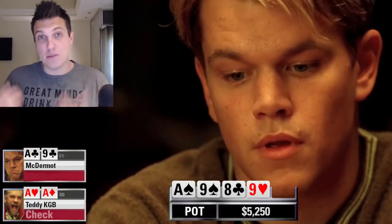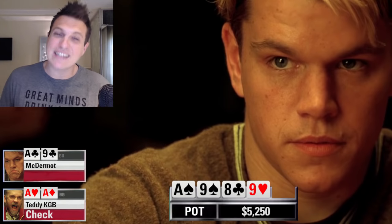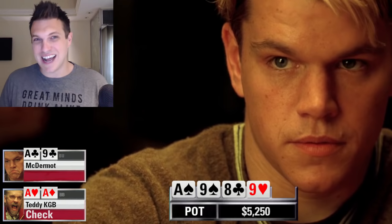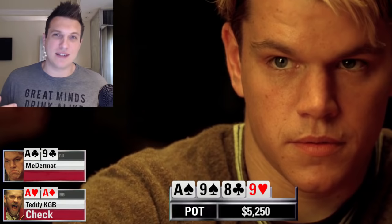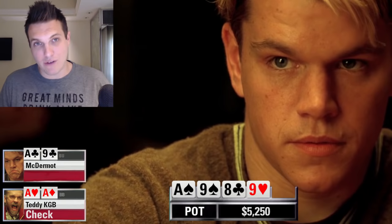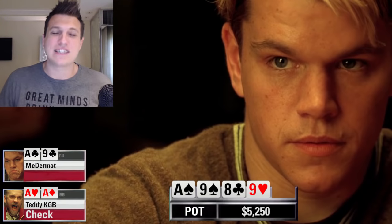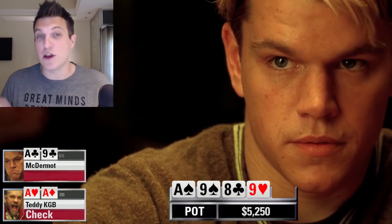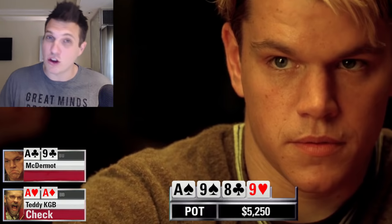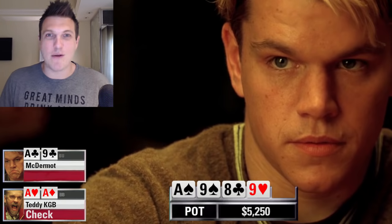The turn comes an offsuit nine and both players elect to check, which seems good for both of them. Teddy could debate leading to represent a nine, but it doesn't make much sense when he has aces — so blocked. Mike could bet and try to get a check-raise, representing three-of-a-kind, but checking makes sense to let the opponent improve if they're on a draw. Now that a nine has turned, it's even more likely Teddy is on a draw. When you have a boat it can often make sense to slow play, especially when your opponent is so likely to be on a straight draw, flush draw, combo draw, or something like jack-ten — trapping makes even more sense here.